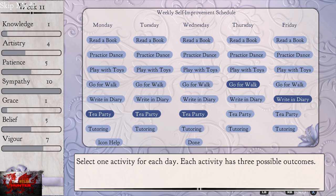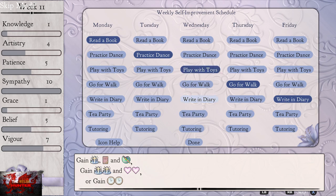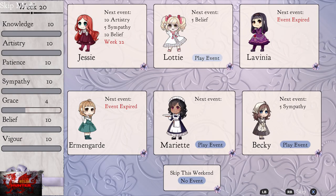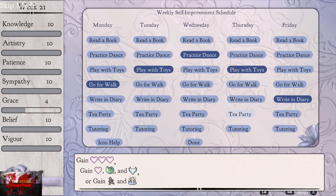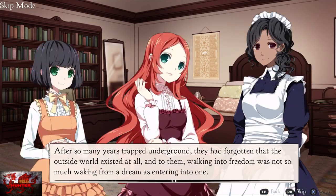Now, the first act goes up to week 24 or 25 — you can see the week number in the top left-hand corner. The second act basically goes up to week 38. What that means is we can't actually do anything until the specific week shown for Jessie, so we can just keep skipping no event until we reach that week and are able to play the event with Jessie.